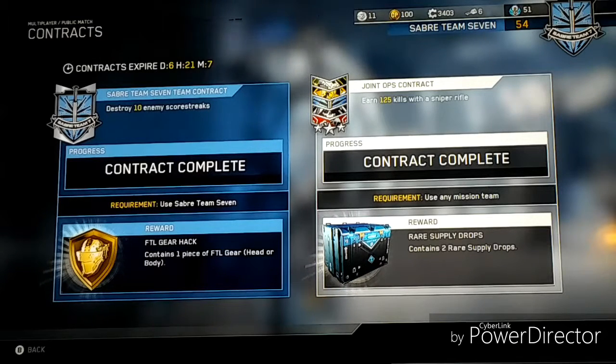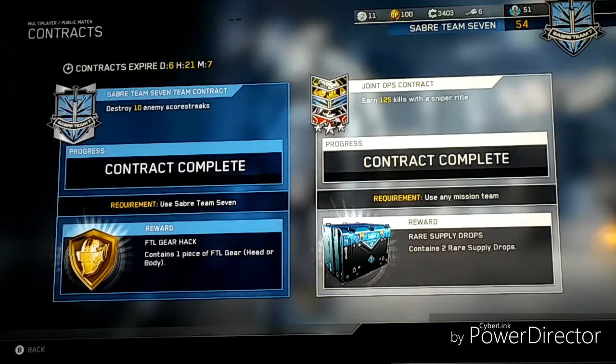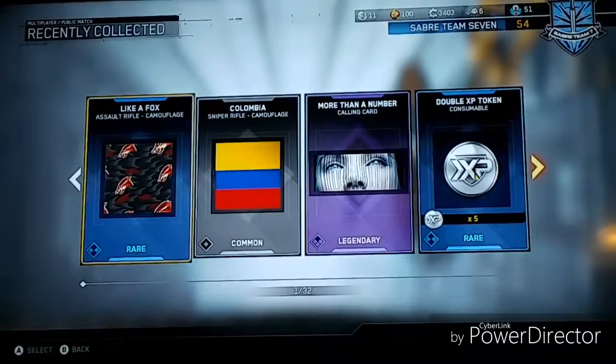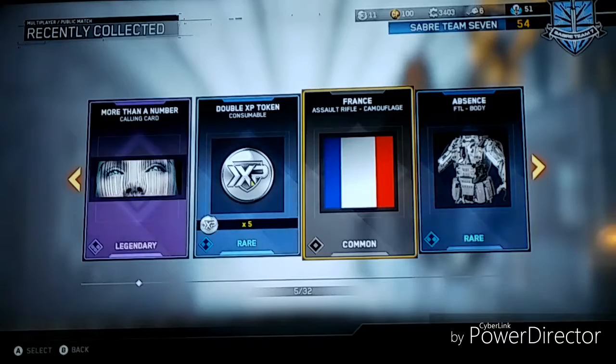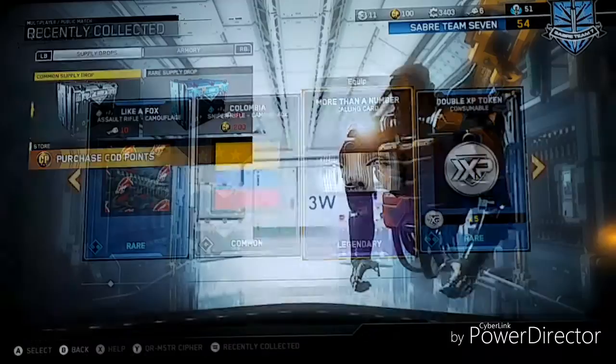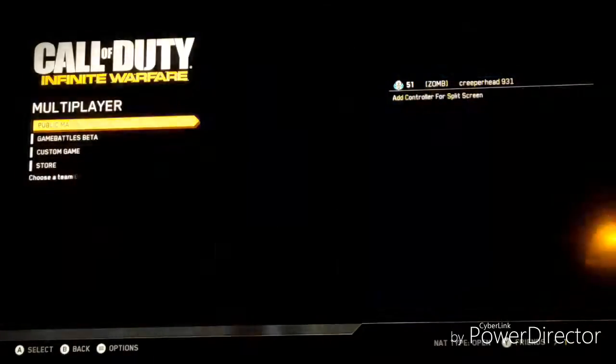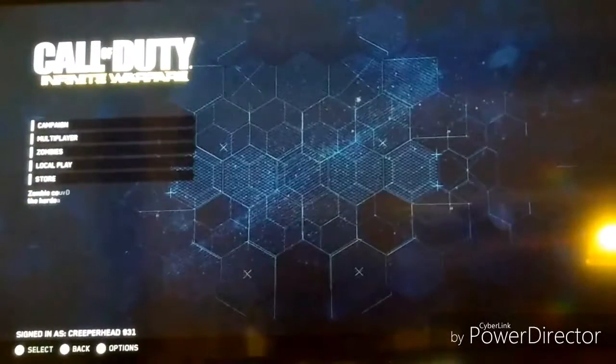Then for the joint ops contracts, what you're rewarded is two rare supply drops. I can actually show you — this is what I got: I got a new AR camo, and a time camo, and I got a double XP token, which is actually not that bad. And I got this legendary calling card, which isn't that good honestly. But that's for the multiplayer contracts.